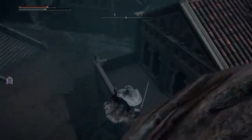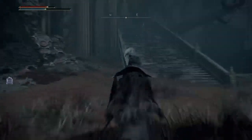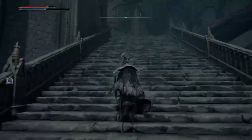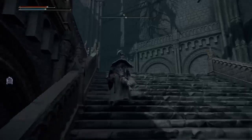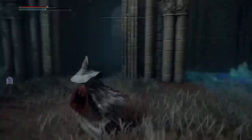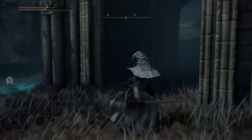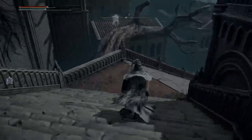And then the boss fight should be right up here — when you're ready to fight them. So yeah, that's Celia — how to light those three towers and get the staff.